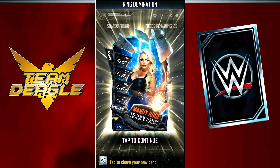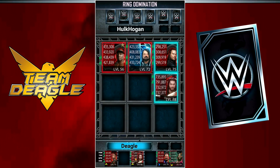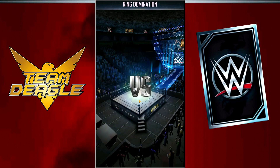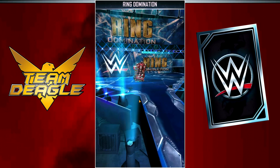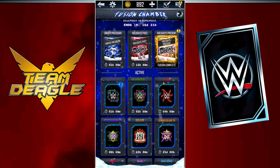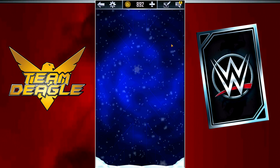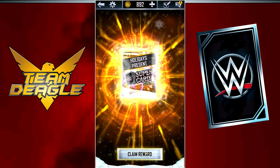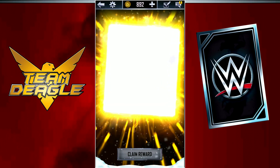I couldn't just rely on the Limited Edition cards and leveling them up, because at some point they're going to be maxed out. So in the background, I had something cooking — my first ever Holiday Present Fusion card. The time was up, the card was ready. Let's hope for a Vanguard tier card. This is going to help me out big time, especially if it's a Vanguard.